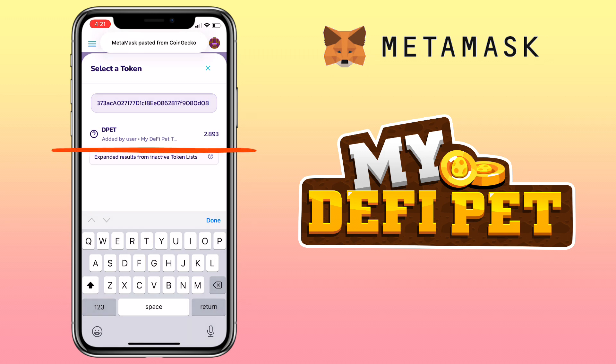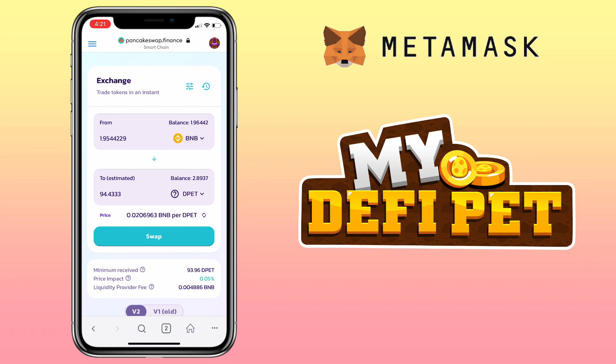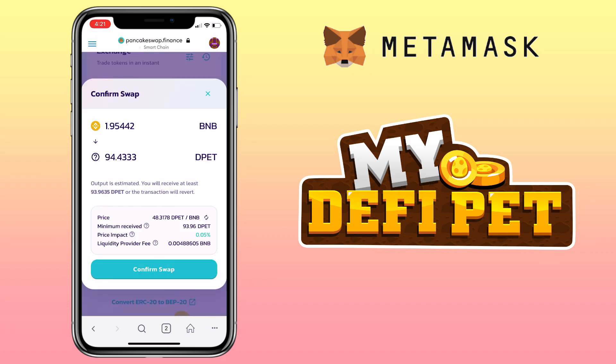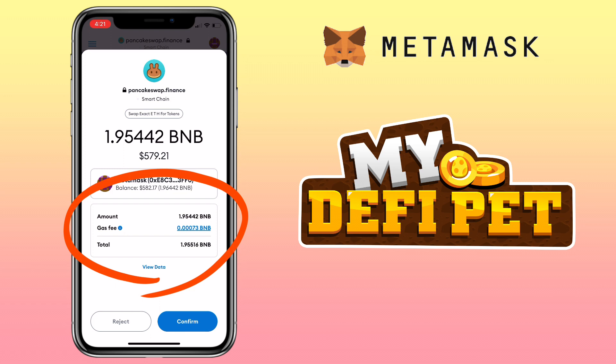Below you will see the DPET token — just tap and add it. Input the amount you want to buy, and make sure to leave a small amount of BNB for the gas fee. Once done, click Swap. For this trade I will get 94 DPETs out of my 1.95 BNB. Hit Confirm Swap, then you will see how much gas fee in BNB you'll need for the transaction — just hit Confirm.